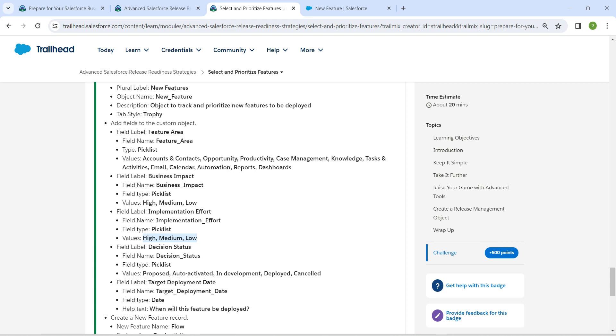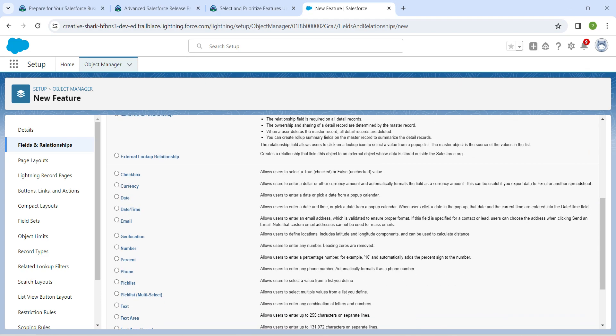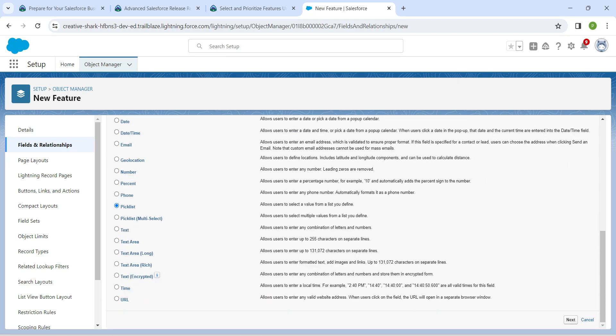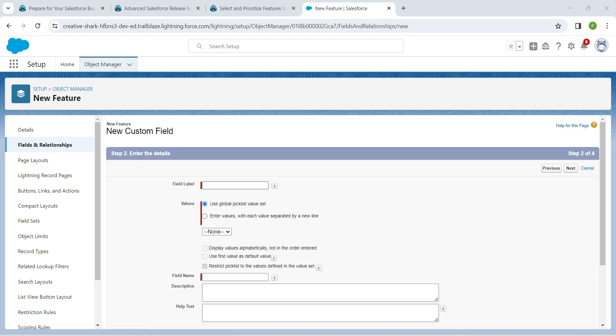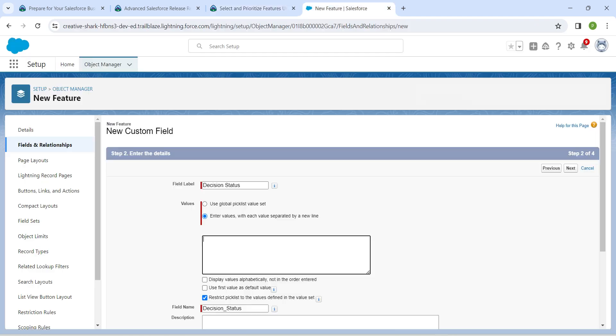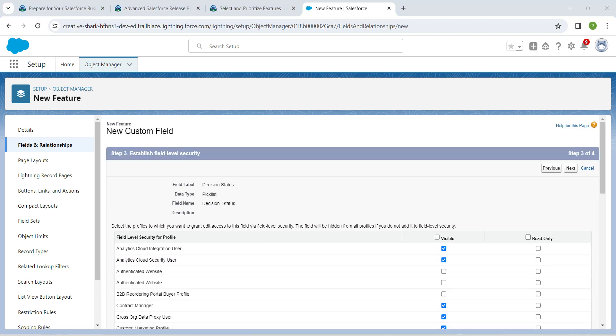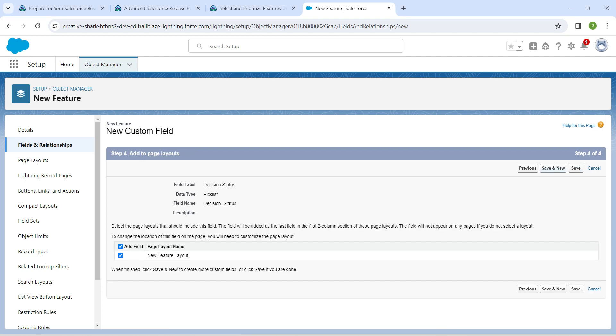Create one more picklist — copy the field label, select Picklist, click Next, and paste the field label. Choose the second radio button for entering values. Copy all the values, remove spaces and commas to align each on a new line. Once done, click Next, Next, Save and New.